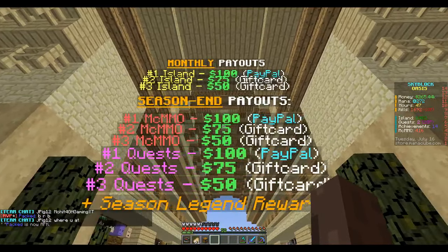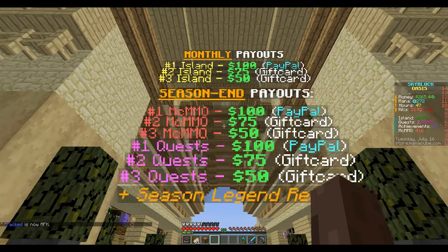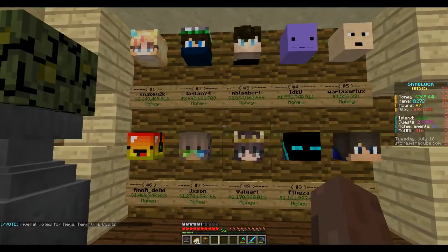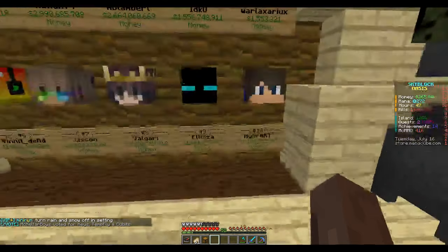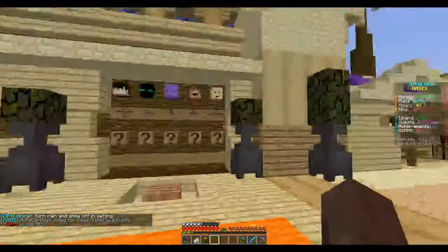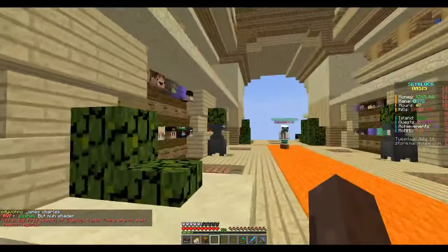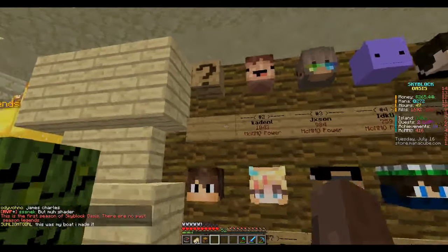There are monthly payouts — for islands, first place gets $100, second place gets $75, third place gets $50. There's also a season payout for MCMMO every month, so whoever is number one in MCMMO gets $100 PayPal, number two gets $75, number three gets $50. There are also quest payouts: $100, $75, $50.